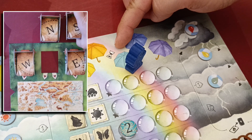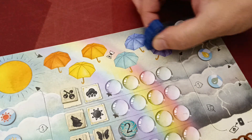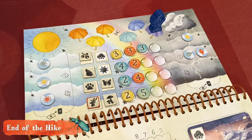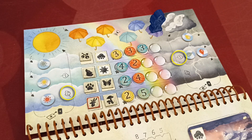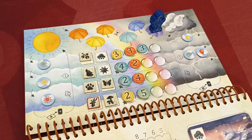When the game ends players calculate their score as normal, and in this hike they also add the victory point value of their markers in the weather tracks — for example, the red player will score an additional three points. The player with the most victory points wins, and if there is a tie all tied players share their victory.